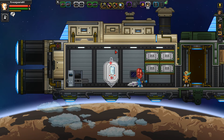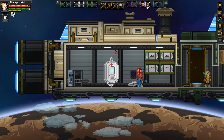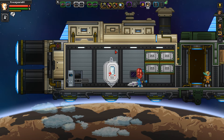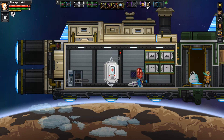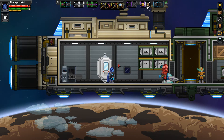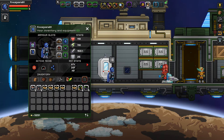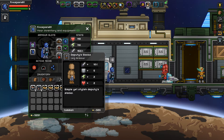This is your one and only Firespark81 with your daily dose of video goodness. We are back playing some more Starbound and today we are going to take a look at the Ceremonial Hunting Caverns. I'm going to walk you through it the quickest way through it and how to beat the boss. For this tutorial slash walkthrough daily, I'm going to use the same armor that we used in the last one when we did the Mining Colony.